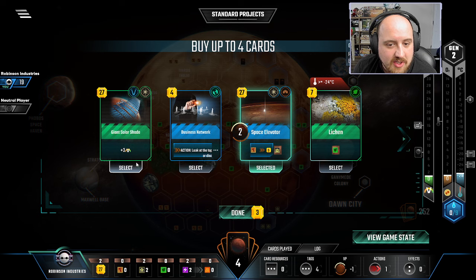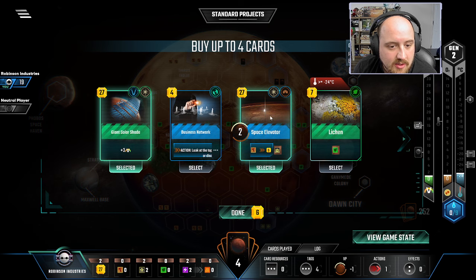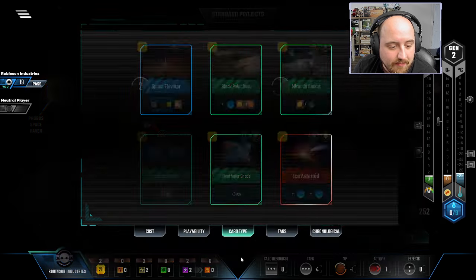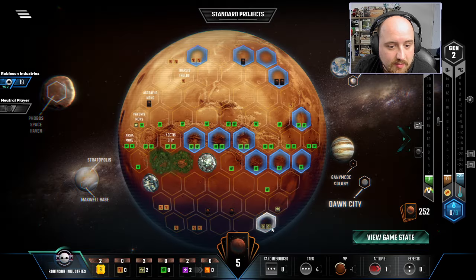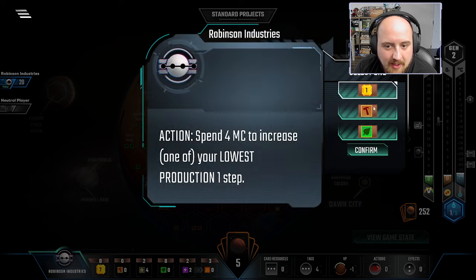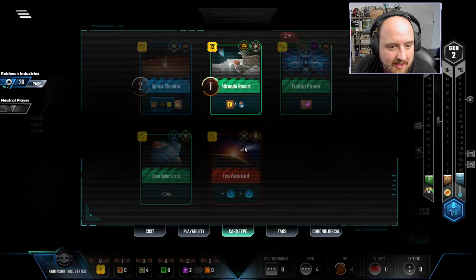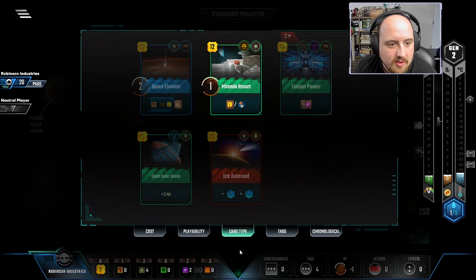Elevator — some terraforming is nice. Another minus one on money income is not nice. Getting a Steel income should be easy; I just can't do it this gen because I wouldn't have a Steel to sell anyway. Still, it's likely worth playing a Black Polar Dust down here for some Titanium and getting that Steel income, and then next gen we'll be well-positioned for our big ol' space elevator.